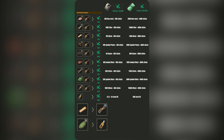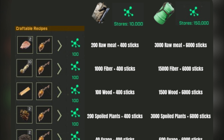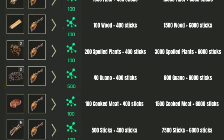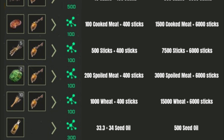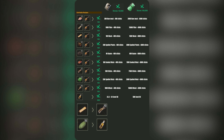To generate biofuel, you'll need to combine various biological materials—such as spoiled meat, spoiled plants, seed oil, wheat, sticks, wood, tree sap, or even guano—inside the biofuel composter. This process converts the organic matter into a usable biofuel that can be stored in the biofuel can.